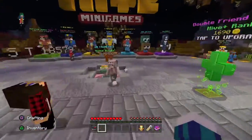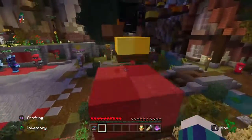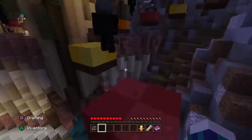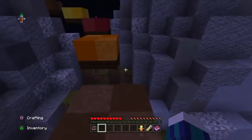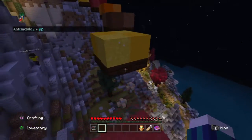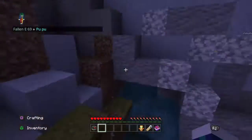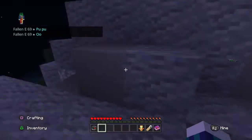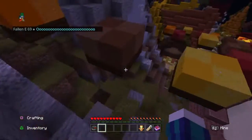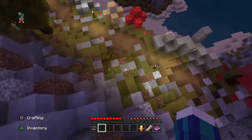Let's talk about the next one — Hide and Seek. This is not your ordinary hide and seek. Of course it says hide and seek but it's not really standard — you can turn into blocks. You also get a bow when you're the hider to hit the finder, to kind of let them know you're there, or to tease them, or you can just use it to try and run away — hit them and run.